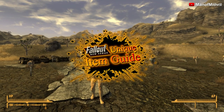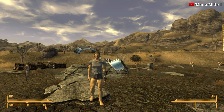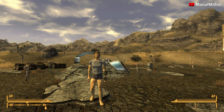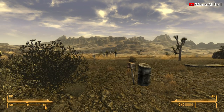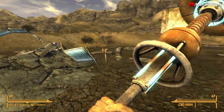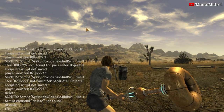All right guys, this is Mithril back with another Fallout New Vegas unique item guide video. Today we are here to check out the X2 Antenna. You get this weapon from the Old World Blues DLC, and basically all you have to do is follow along the main quest and eventually you will come upon it. It's not too far in, so you should be able to get it almost right away.